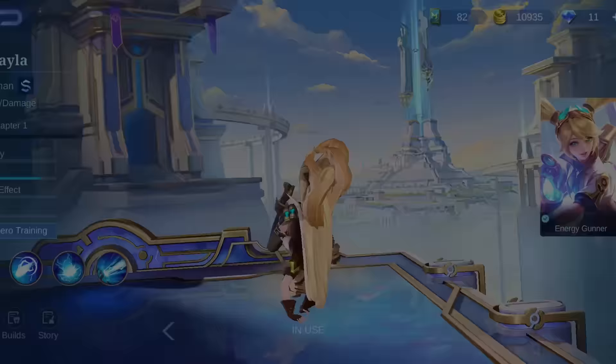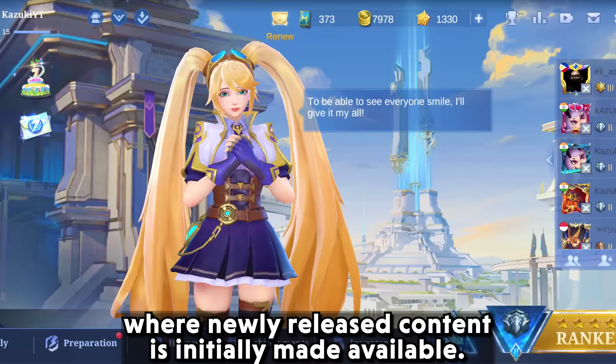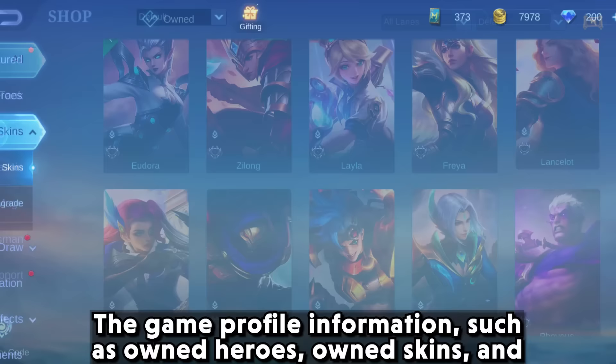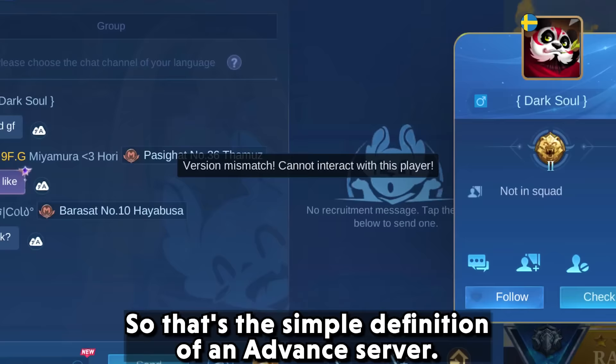Let's first start with what the advanced server is. Mobile Legends Advanced Server is a test server where newly released content is initially made available. Game profile information such as owned heroes, owned skins, and other stuff acquired on one server won't be exchanged between this server and the official server, because they are separate servers.